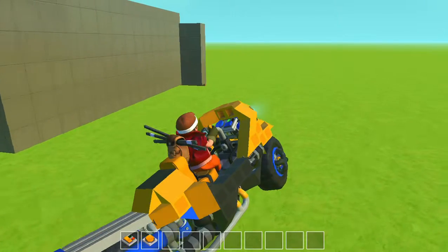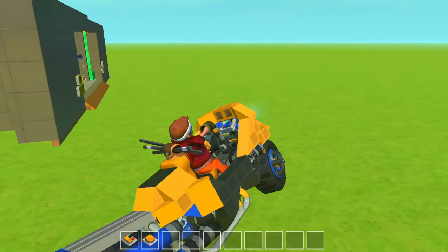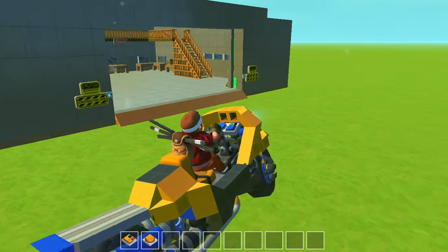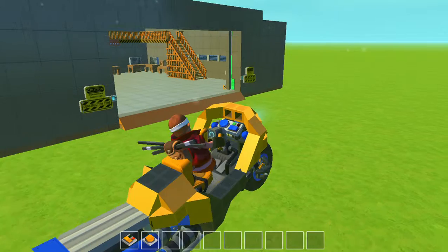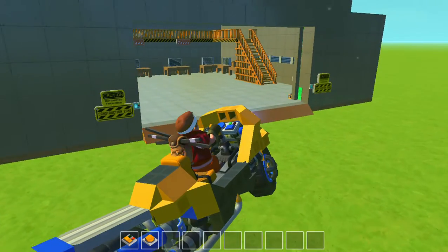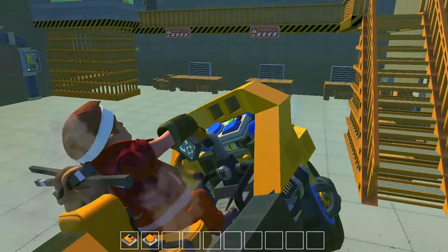Doing wheelies! Now can I get this inside? Will you go inside for me, please? Just for me? And in we go — doing jumps, hit the side — but yes, we're in.